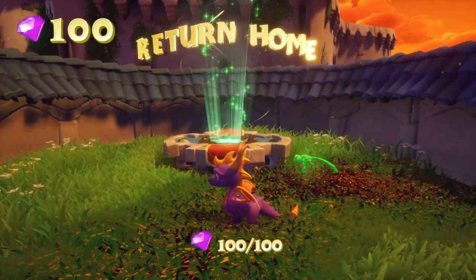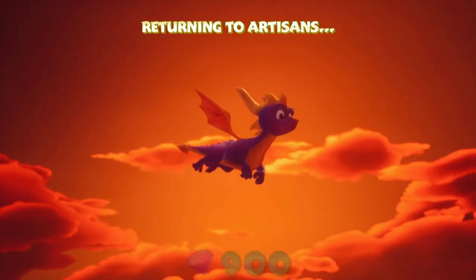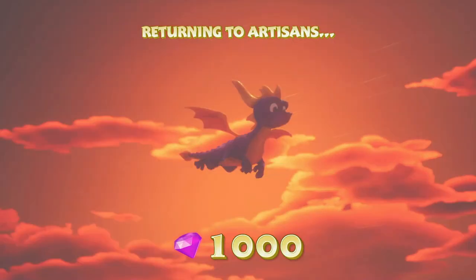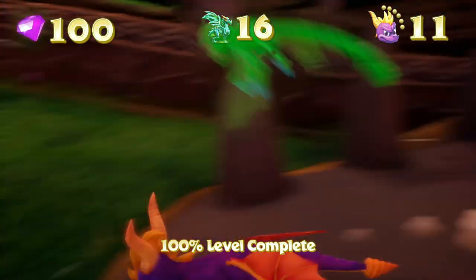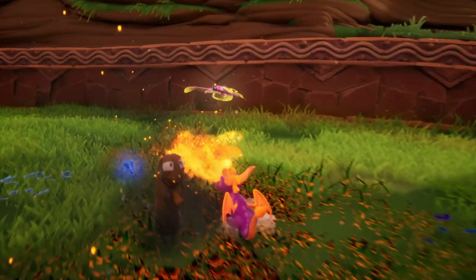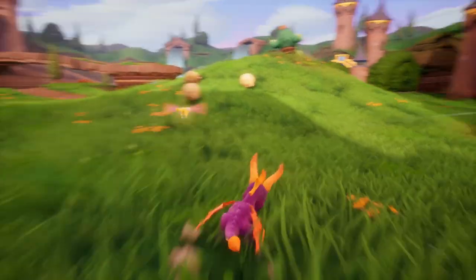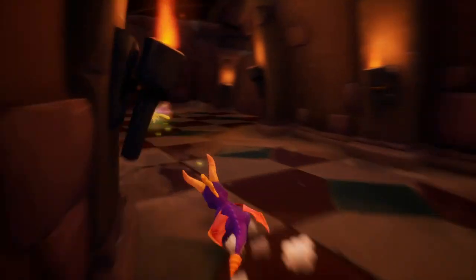And with that, we beat another level. Super short, super easy. We took a few hits because of some weird things — I don't even know why we took damage — but we finally hit a thousand gems. Meaning we can now go to the next homeworld. We'll grab some health before we go because the next homeworld is interesting. I can't say it's one of my least favorites or one of my favorites, but it's just there — it's a good homeworld.